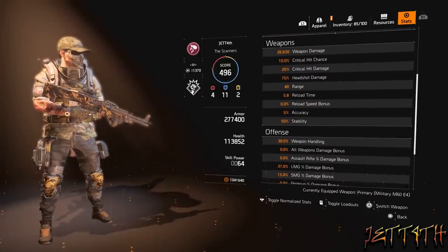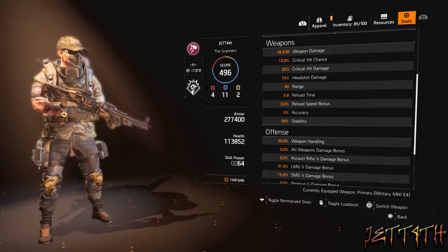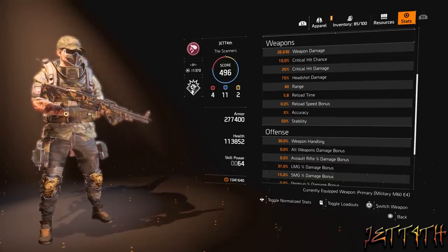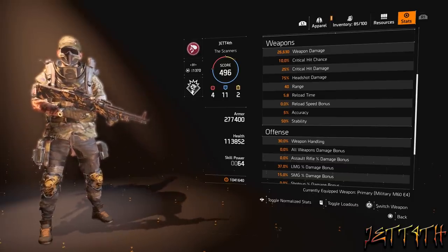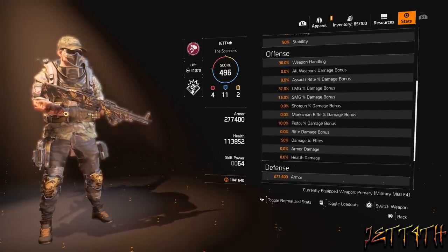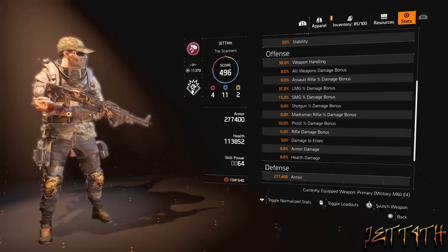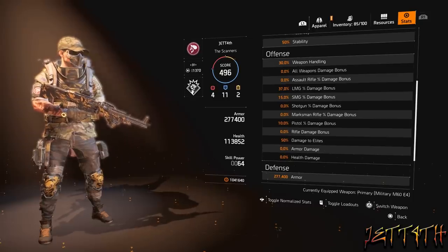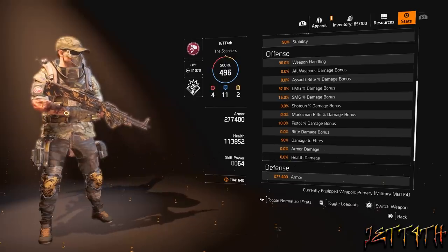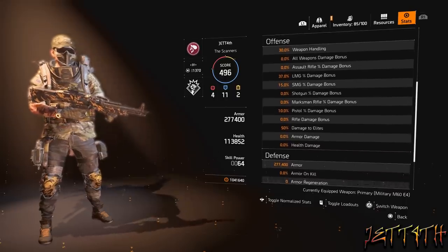Weapons stats: 26,630 weapon damage, 10% critical hit chance, 25% critical hit damage, 75% headshot damage, 40 range, 5.8 reload time, 0% reload speed bonus — we don't really need that with all the free reloading we get. 5% accuracy, 50% stability. Offensive: 30% weapon handling, 37% LMG bonus damage, 50% damage to elites.